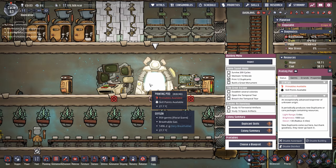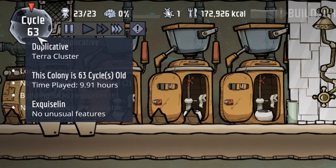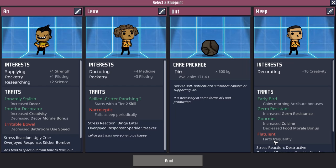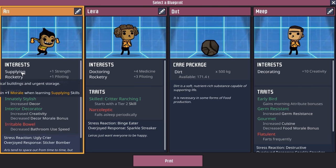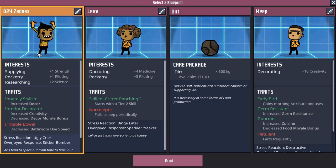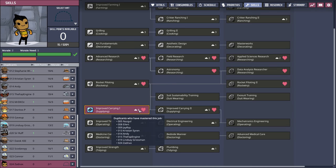We got a new printable. I accidentally hit unpause, not realizing we were paused for printing, so we've lost about 25% of a cycle. I hate to pass up a good meep, except this meep is flatulent — that's not really going to work out for us. And Leary here is a narcoleptic, so we're going to take the Ari who's into supplying, rocketry, and researching and put them straight into filling storage bins. Welcome dupe number 24, Zadnax — a future researching pilot.